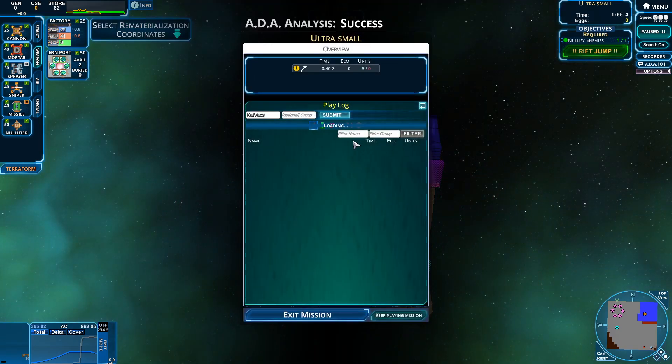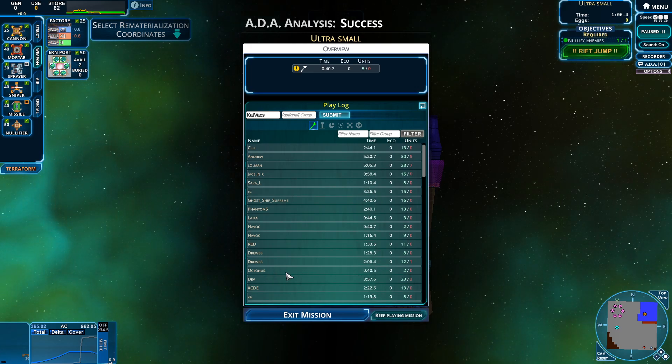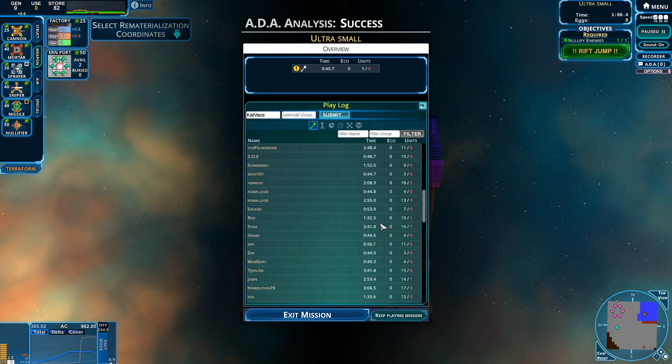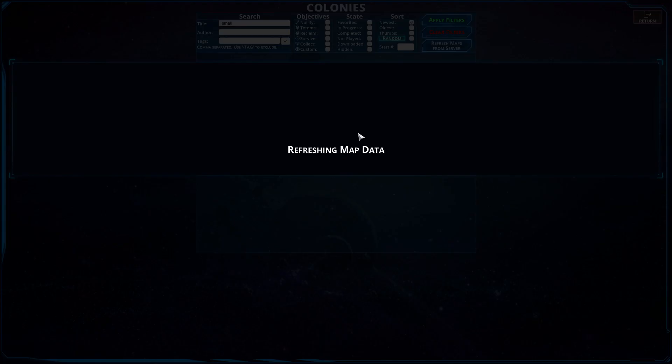How did we do on time? 40.7 — not too bad. Looks like 0.2 seconds off. Octonius — maybe we can put something a little bit further ahead. Not too bad at all. Let's move on to the next one.